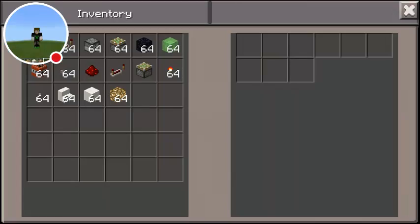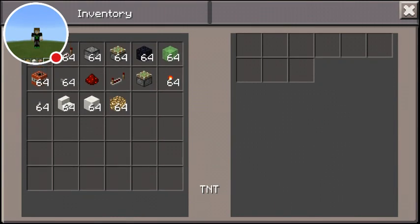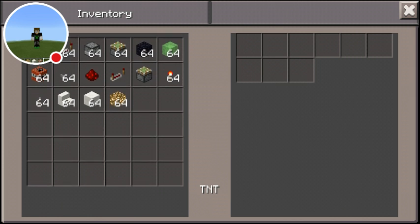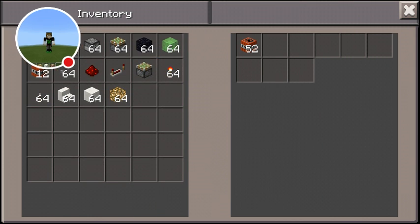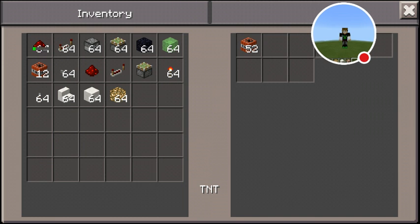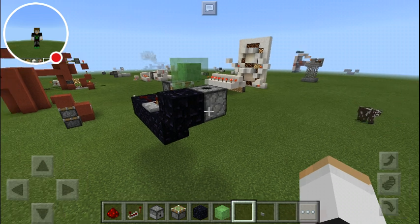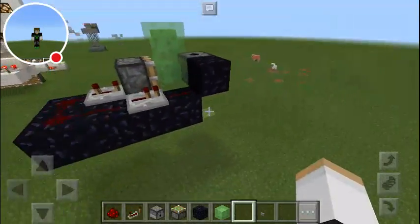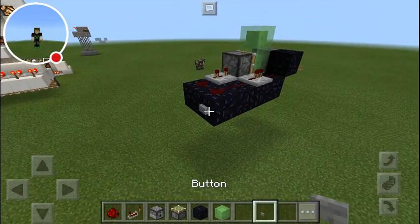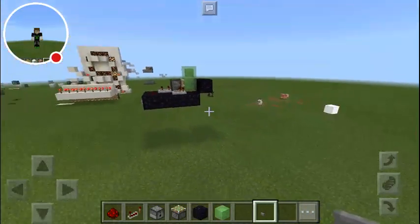Last but not least, fill up this dispenser with TNT. Press down the button — and there we go. That's your TNT cannon.